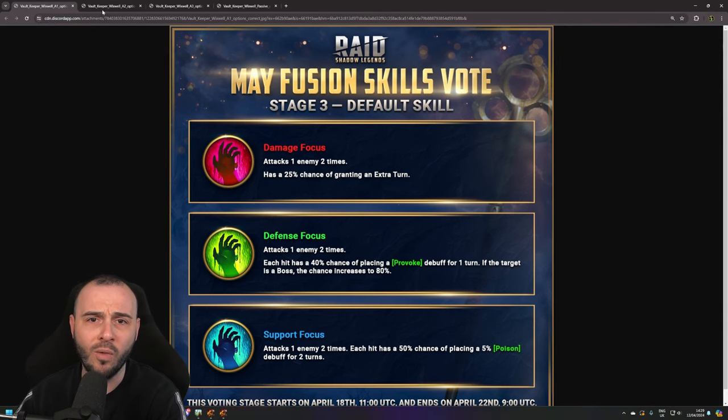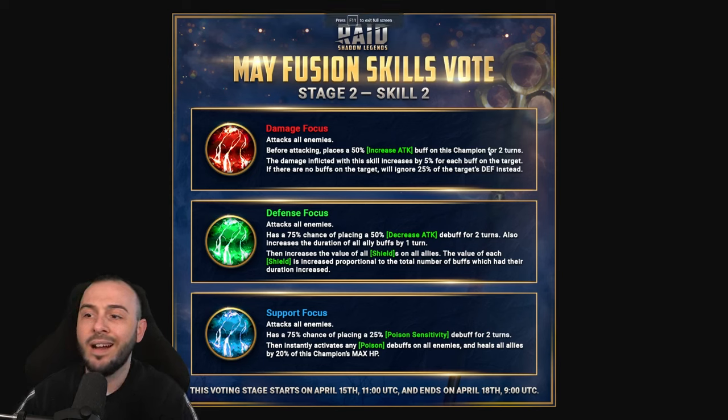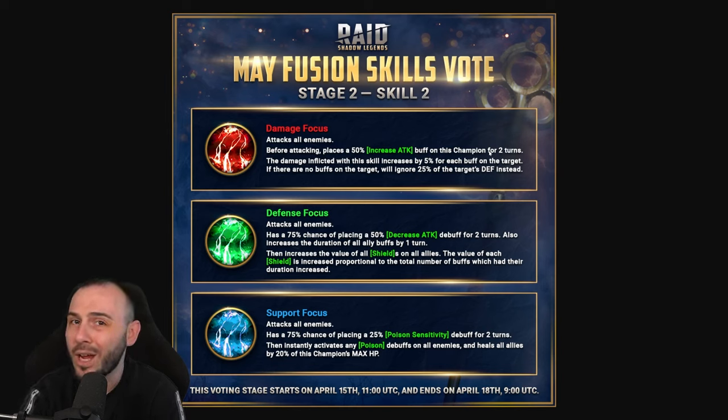Moving over to the second option, which is the A2 - Stage 2 of voting, happening in about four days. The damage focus one attacks all enemies. Before attacking, it places an increased attack buff on this champion for two turns. The damage inflicted with this skill increases by 5% for each buff on the target. This sounds really good so far, though hitting Stone Skin and similar buffs won't be very helpful. If the multiplier is only around 4.0 like Supreme Alhane, it's not going to be great for AoE - it's conditional on targets having buffs, which is kind of a win-win in the current meta.